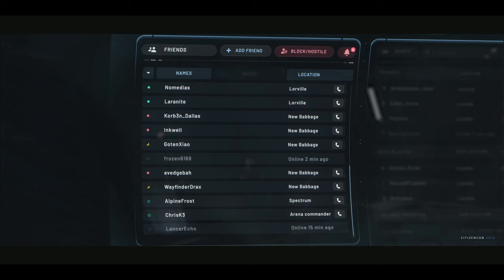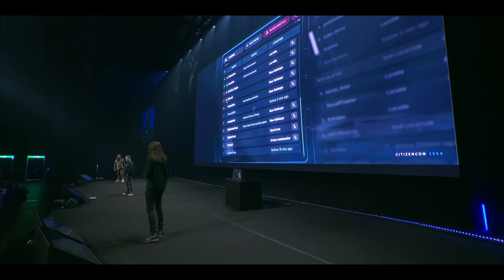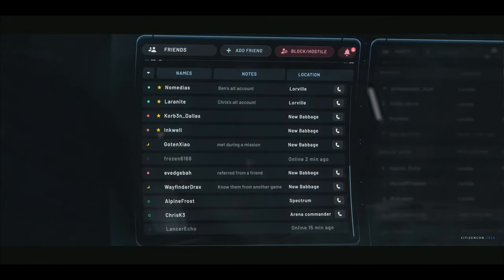Some people are real socialites — they have multiple pages and pages of friends. What are we doing to help management of huge friends lists? We are giving you the ability to add notes to your friends list, so you can remember — hey, this is that cosplayer I met at CitizenCon 2954, or maybe it's JJ's super weird username. You can also add people to a favorites list, meaning that the people you interact with most in the game are always going to be shown at the top of your friends list for your convenience.